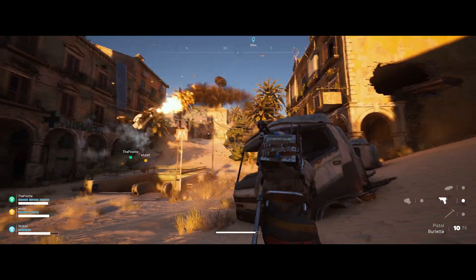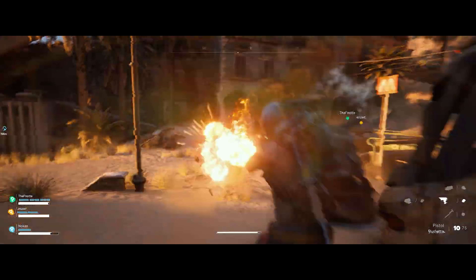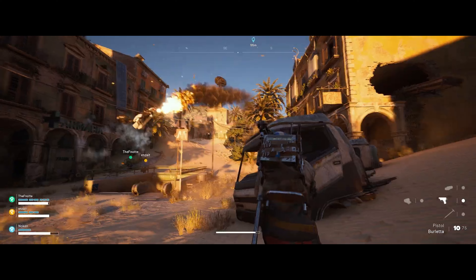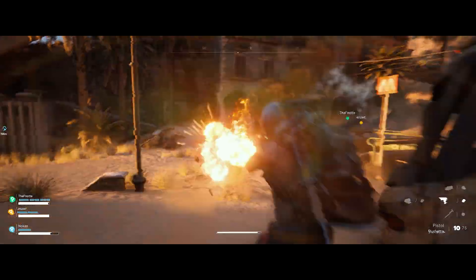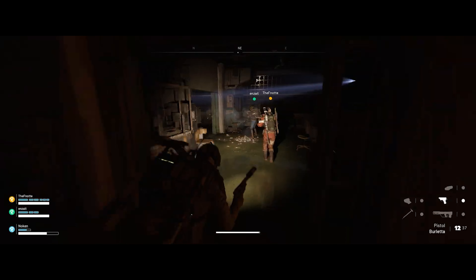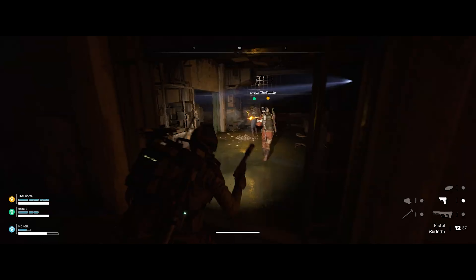Here we see an airborne Arc being downed over the entrance to one of the metro extraction points. And you can see here that you can switch from right-handed to left-handed stances for holding your weapon, allowing you to provide some cover for your body when shooting from behind cover no matter which way you're facing.